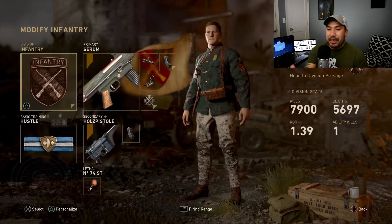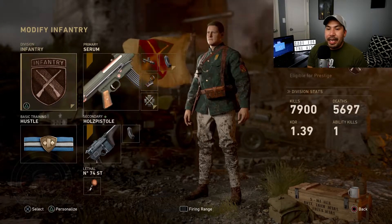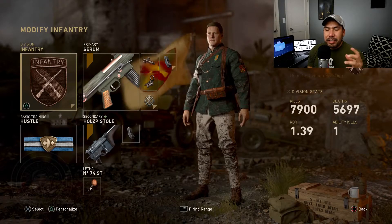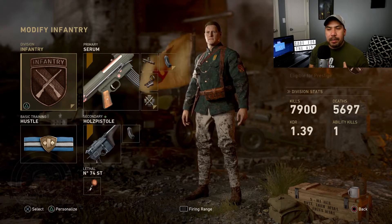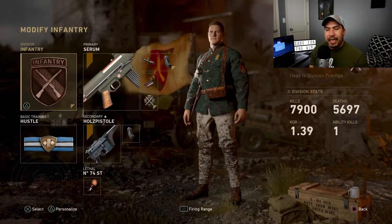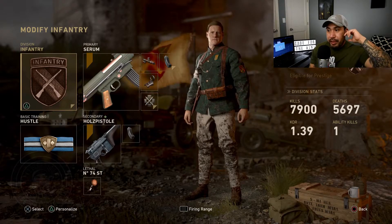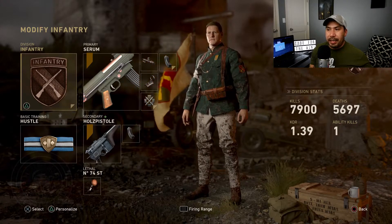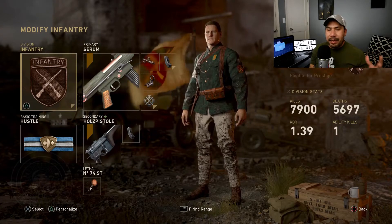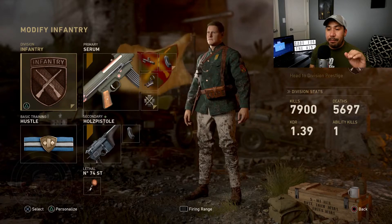30 and 7. The weapon setup I wanted to share with you guys was the STG — I had advanced rifling, extended mags, and a reflex sight. I was running the infantry division, and the basic training was hustle because the fast reload helped me. The spawns are really weird — you kill someone and they're immediately right behind you, somebody else could spawn right there. So the extended mags and the fast reload really helped me in that game mode.